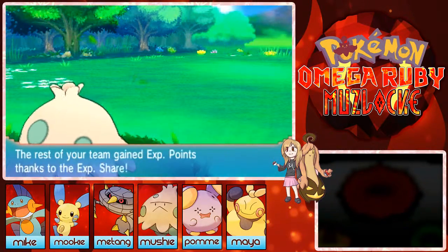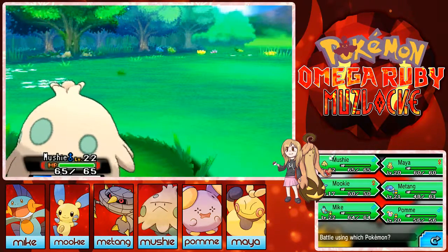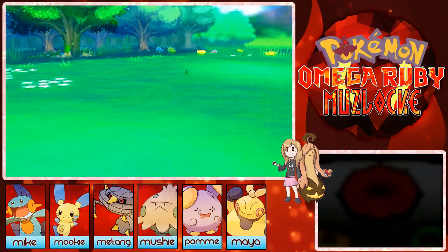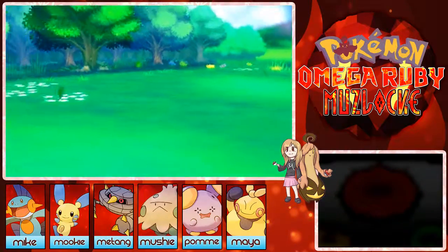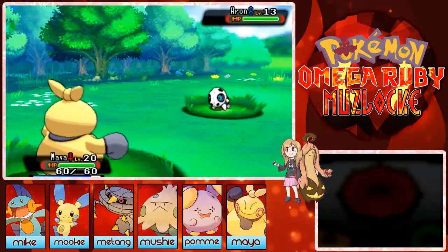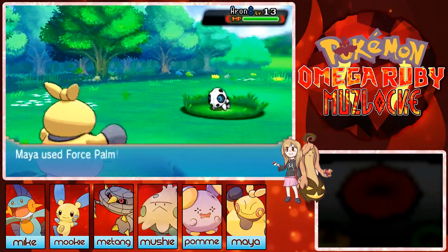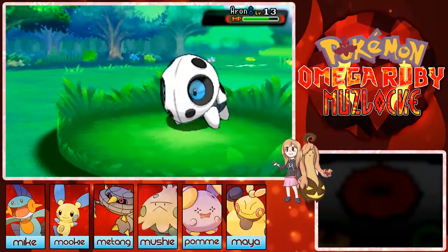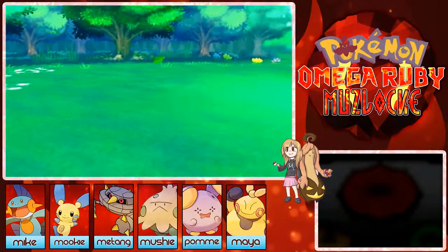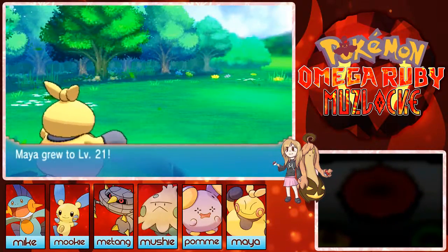This is actually taking a while before Mushy actually evolves. Let's send in Maya — I haven't sent in Maya in a while and she also needs to level up, she's almost level 21. Force Palm! He doesn't have Sturdy — otherwise she should have gone for Fake Out then Force Palm. Level 21!